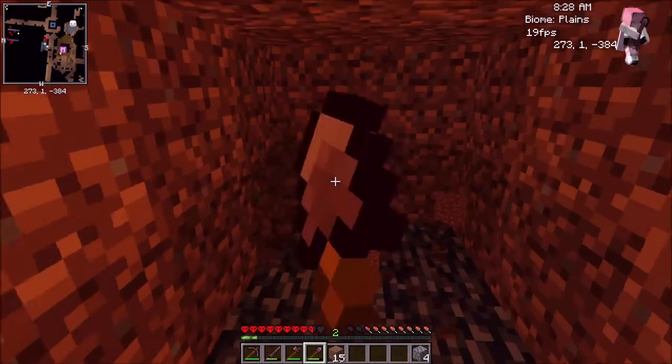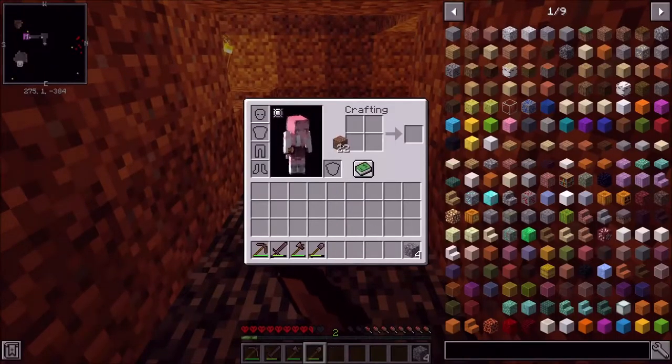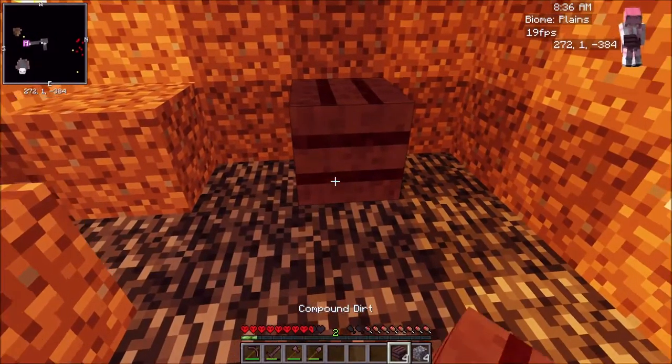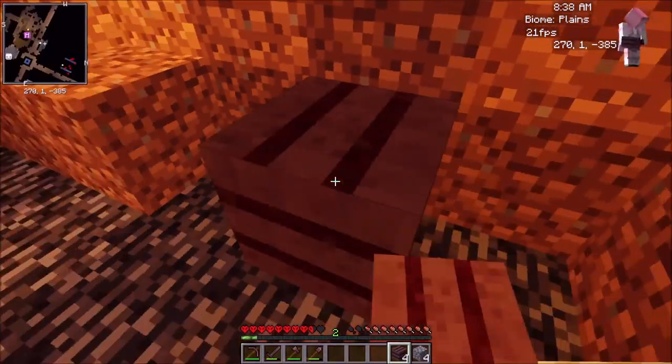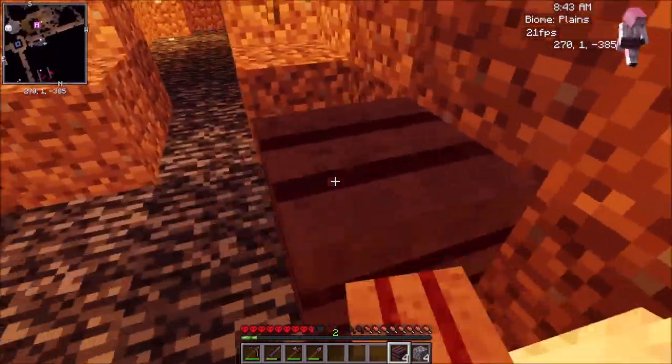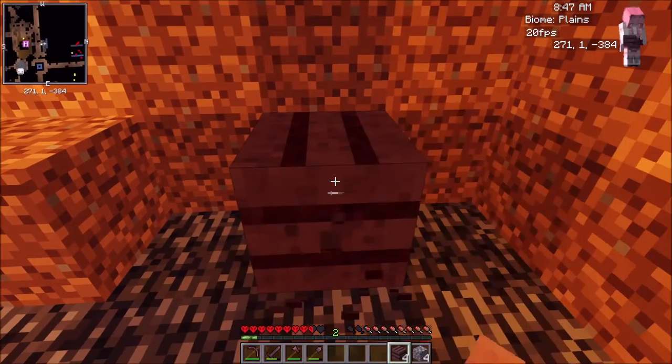Now you can turn dirt into cobble. I actually didn't place down the compact dirt yet so you guys can see what it looks like. Here's what it looks like — it's kind of like a crate, so you can use it for crate designs if you want to put it in your house.